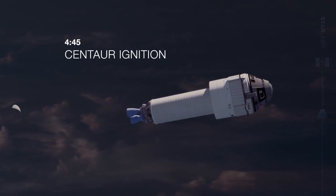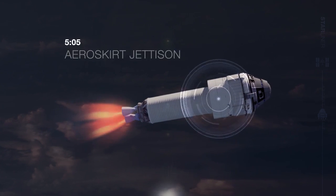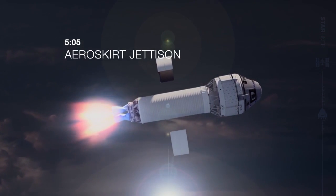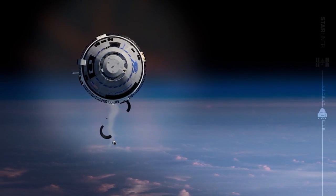At around 4 minutes 45 seconds, the Centaur upper stage ignites, continuing the push to orbital speeds. Then, a little after 5 minutes, Starliner is free of the atmosphere and doesn't need additional aerodynamic support, and the aeroskirt is jettisoned.